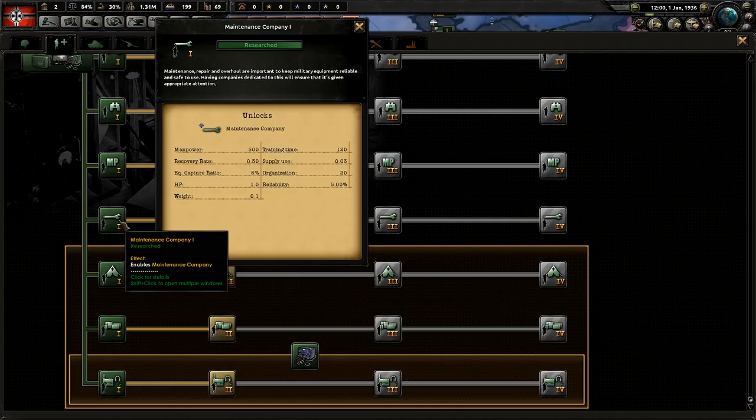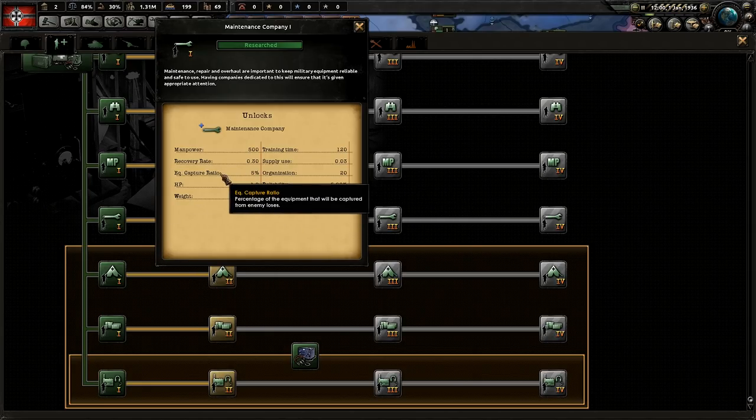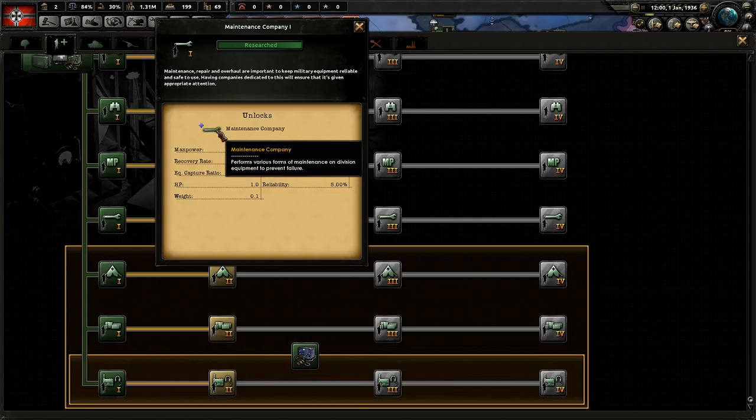Next is a maintenance company. This is really only there to help increase the reliability of your tanks and capture enemy equipment in the field. They also increase the recovery rate just a little bit, but that's really not enough to make much of a difference. In my opinion, maintenance companies are not really worth it unless you're going to use them in something incredibly expensive like heavy tanks or super heavies. If you're using a 40-width tank division and making 20 medium tanks a day, losing one or two probably won't make that big of a difference.